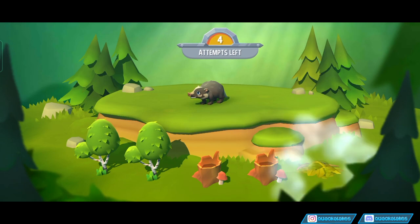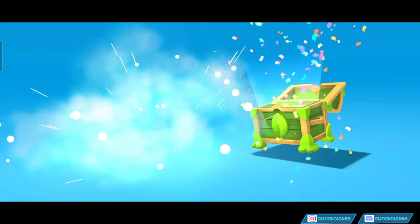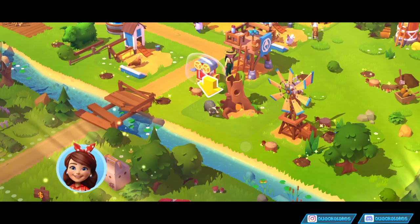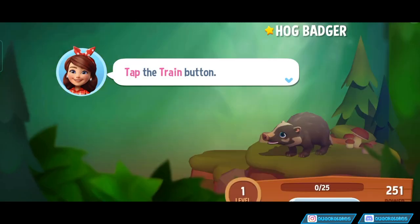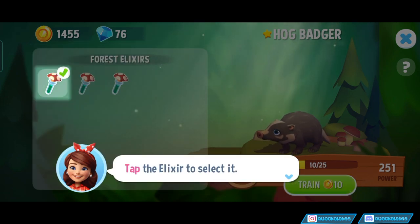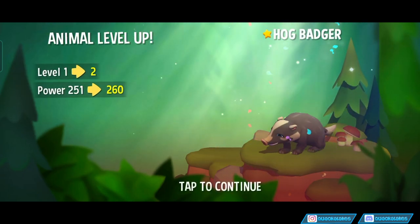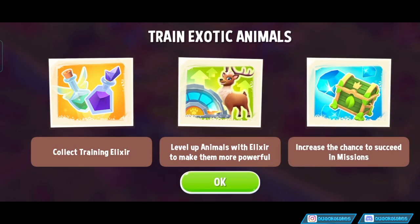Pop him down. We've got an elixir and some coins. You've collected some exotic elixirs — they can be used to train exotic animals. Let's try: tap the animal, tap the info button, tap the train button. Do I want to be training this guy? I don't know. Tap the elixir. Do they want me to use all three? I guess I have to. Tap the train button. And there we go — our badger has been upgraded. Level up animals to increase the chance to succeed.